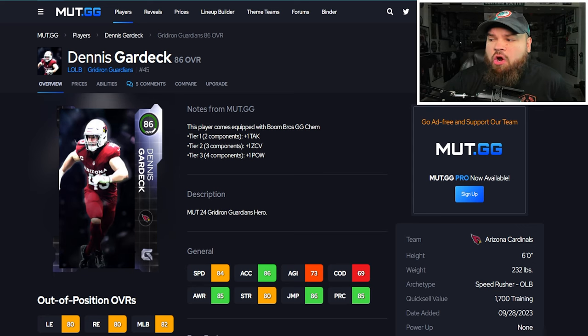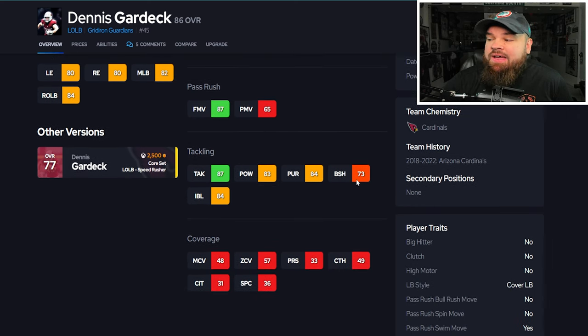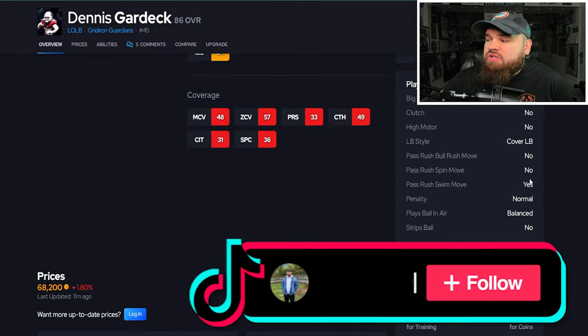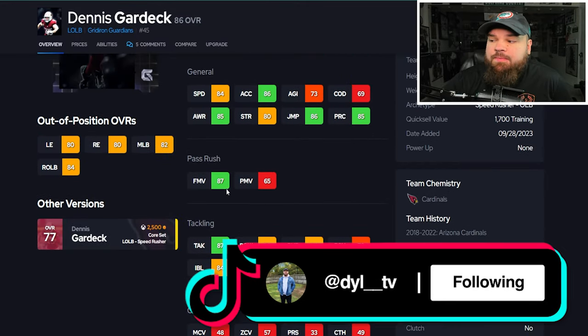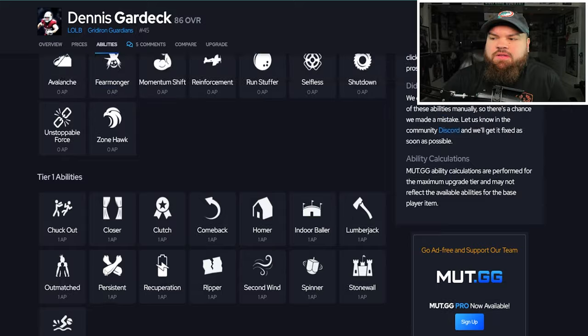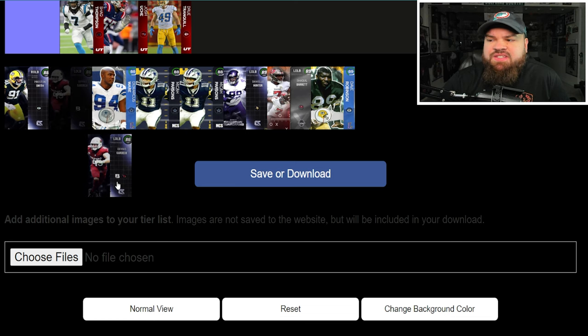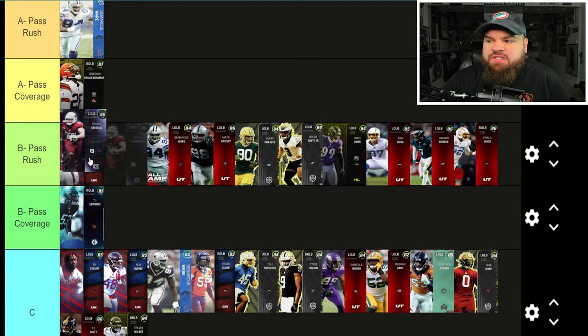After that we get 86 overall Dennis Gardeck — 84 speed, 86 acceleration, 87 finesse moves really high, block shed a little lower, 84 impact blocking. From a traits standpoint, only the swim move trait on yes — so he's only going to use that 87 finesse move rating. At 86 overall he unlocks his tier two bucket, though he doesn't get anything great. He's a pretty solid B tier rusher — kind of the finesse move version of Tavius Robinson and Odefa Owe.